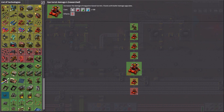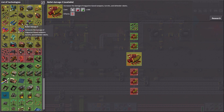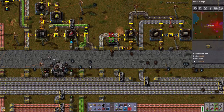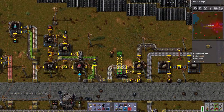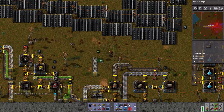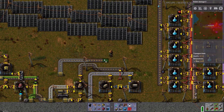Gun turret damage research is complete. Do I have another gun turret damage that doesn't require purple? Nope, they all require purple. Bullet damage would be good. Bullet shooting speed would be good. Let me squeak this underneath.